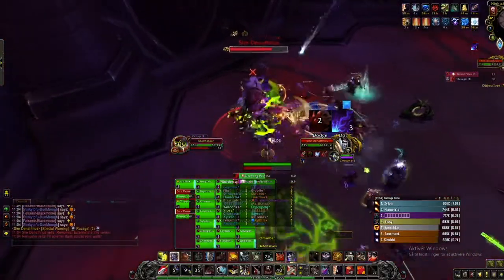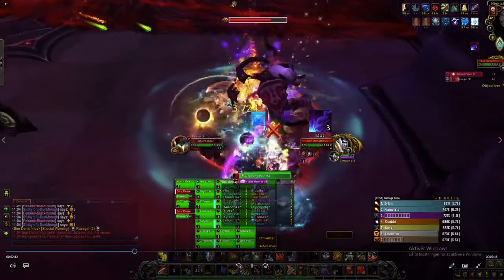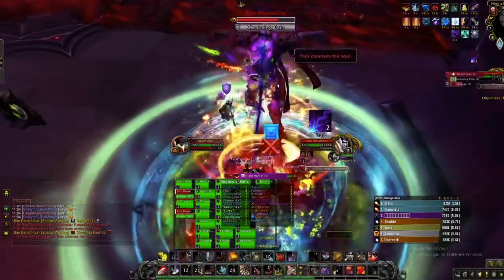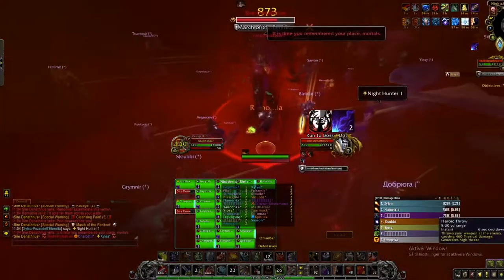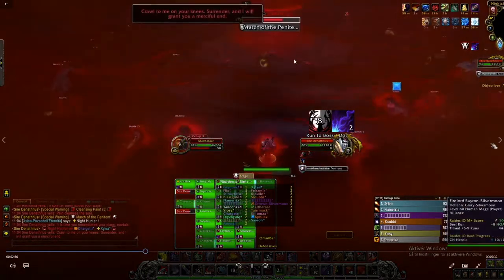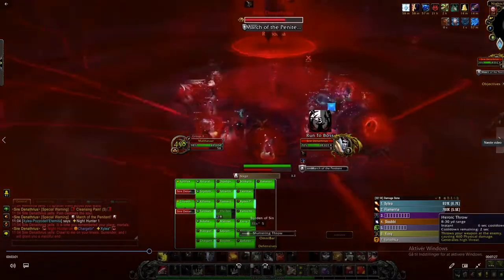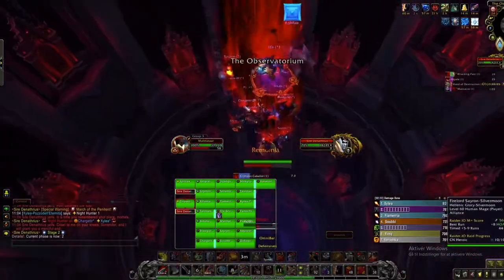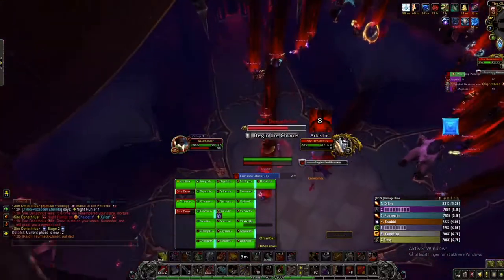You just keep doing your normal rotation trying to maintain as much uptime as possible, and then we're going to see a transition here soon. After this cleansing pain you could hoard some DPS on these adds, but I like to save my Bladestorm for the adds downstairs. When I get up to Sire Denathrius I throw out my Shattering Throw and also Heroic Throw just after, because that's the only kind of DPS you can get in there — it doesn't matter that much, but it's something to do if you really want to maximize it.